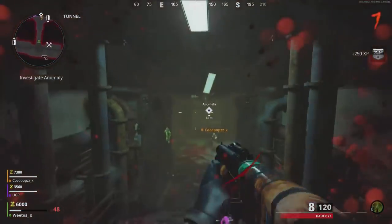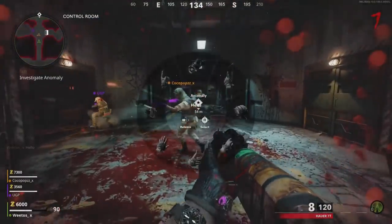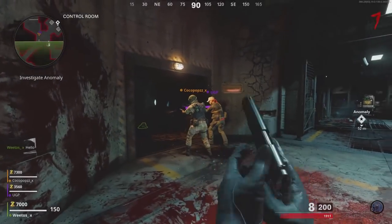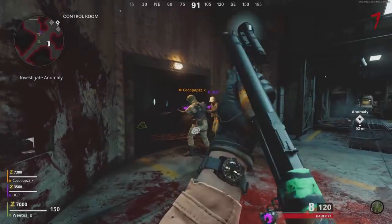An added bonus is I can also create a class. If I go to create my class — I'll press pause, go to create a class, swap — it actually swaps your guns mid-game. That's pretty good for getting your camos.